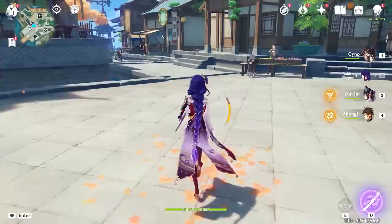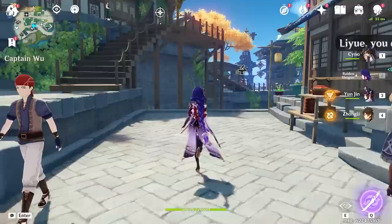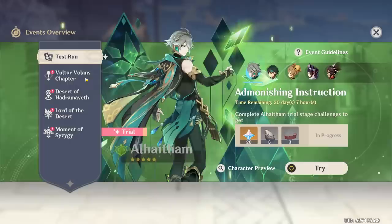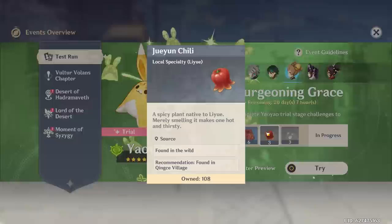We are stressed today because we do not want to get a five star — if we get one, it's bad, because we need that five star to be Hu Tao, who isn't coming for another 14 days. First thing we have to do is test out Yaoyao's character trial run, which will actually help us get some of the mats we need. We don't have all the slime yet, but we do have all the Jueyun Chili.